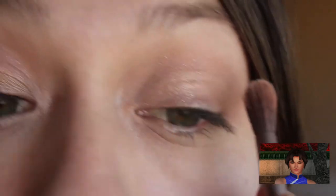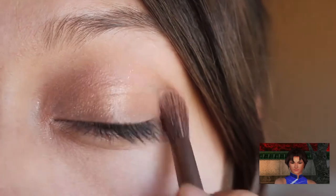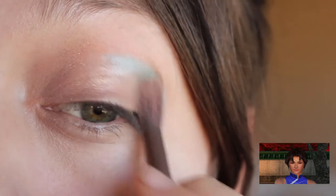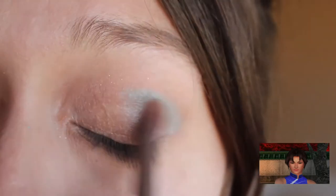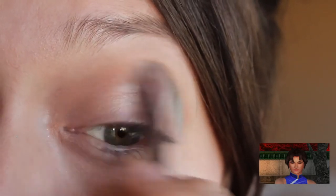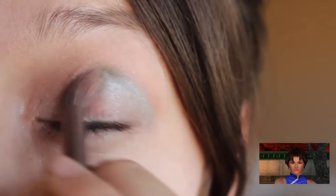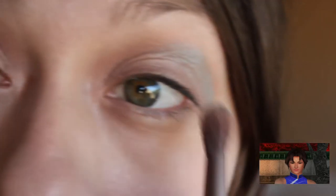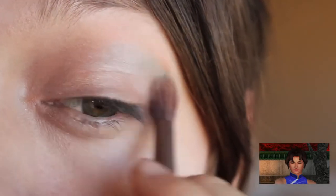Next we're going to add some blue to my lid. Wow, look at all that pigment I picked up. I am the greatest. There we go — we're just going to blend that blue in. Blue for her blue dress that she likes to wear. That looks fabulous.